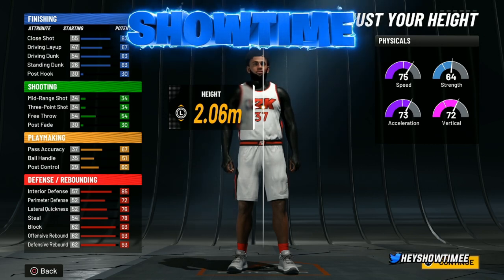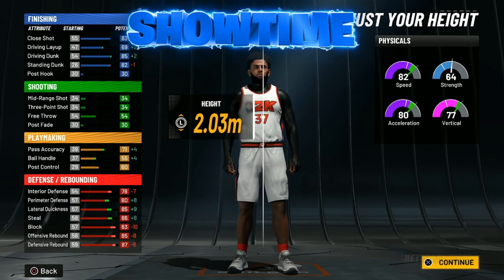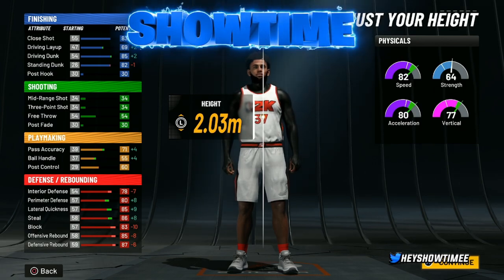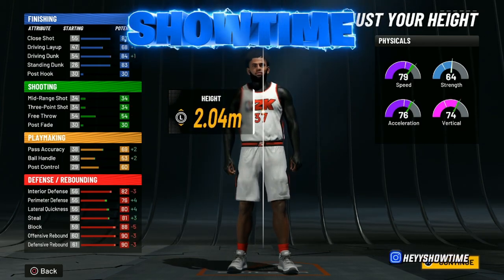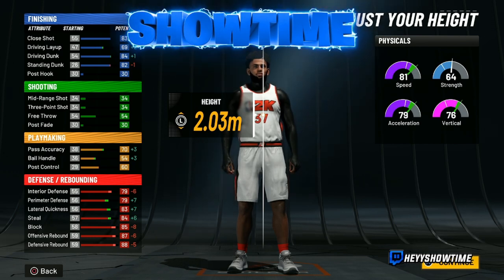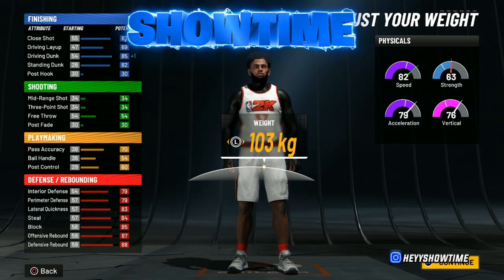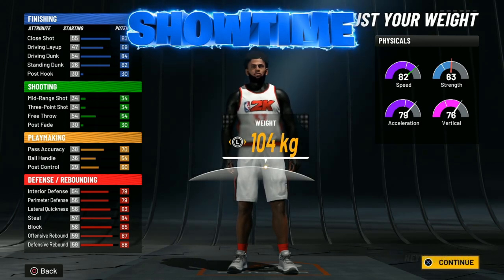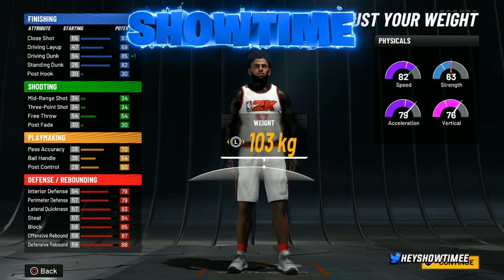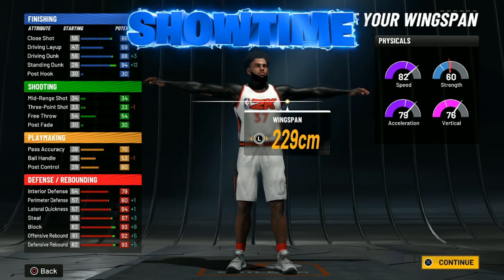With the height, this is where we make it different. In the video I posted back in September I recommended 2.02, but now I'm recommending 2.03. Before you set 2.03, there's a glitch — if you go all the way to the max height and then come back down to 2.03, you actually get a much higher rebound stat while only losing stats that don't really matter. For weight, go 103 to get that plus-one on your driving dunk and ensure you get elite driving dunks. Max out your wingspan.